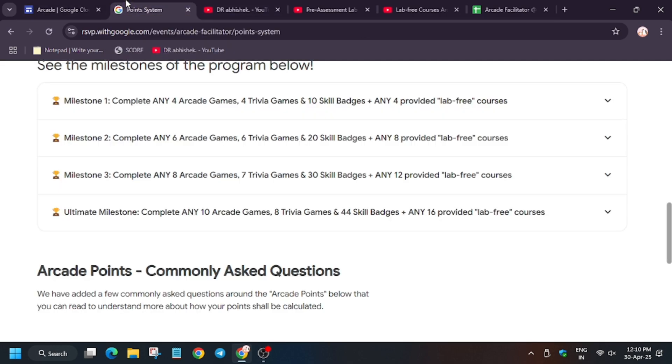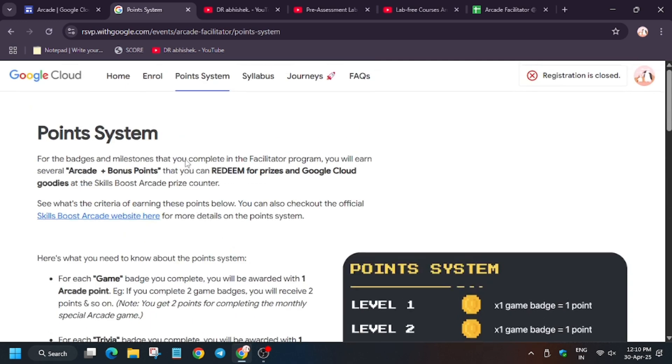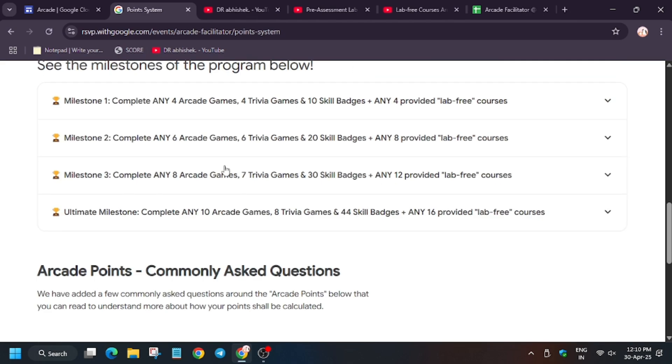Not below it or above it. Now for the Facilitator Program — the facilitator program is mostly for bonus points. There are no swags if you complete any facilitator milestone. The swags are only for the Arcade program. So let's move to our syllabus.